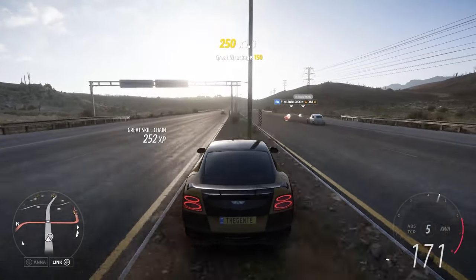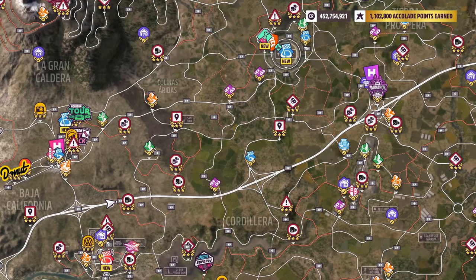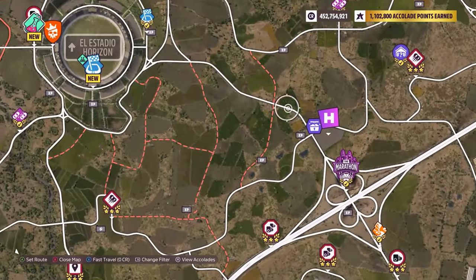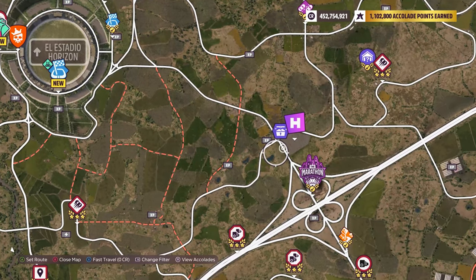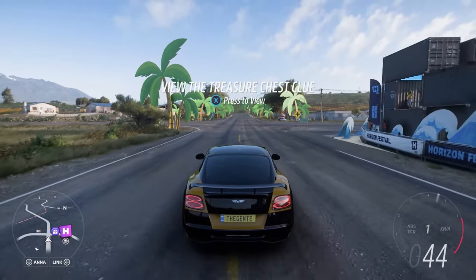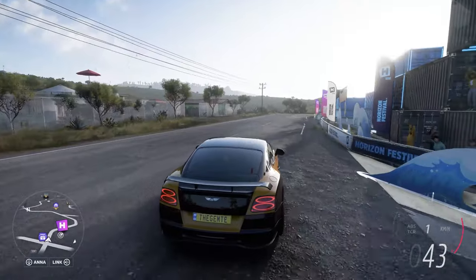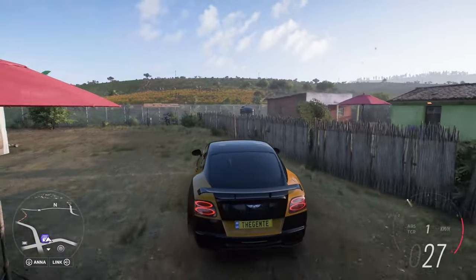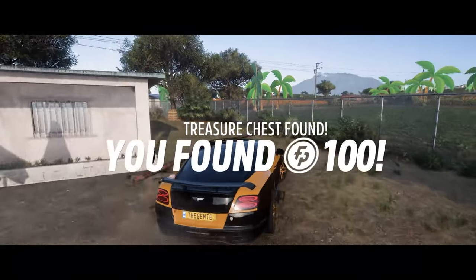Treasure chest. Where is it at? Let's zoom in on it. So we're in over this area here. Let's go ahead and just drop on in. It's going to be in here somewhere. And there it is — kaboom.